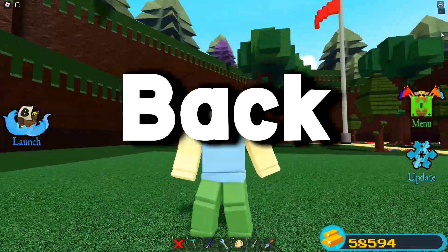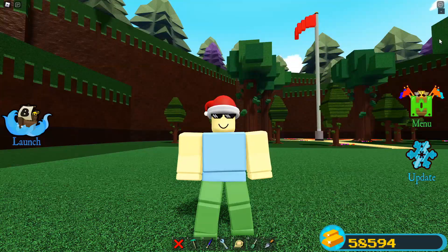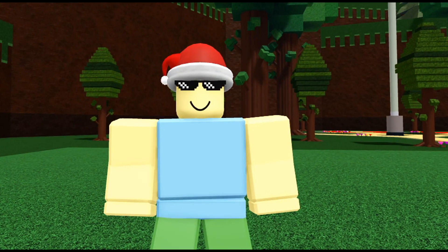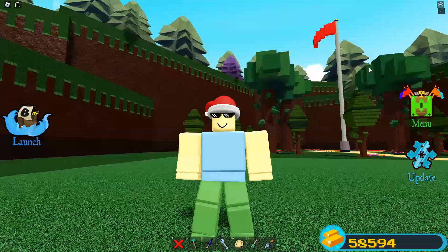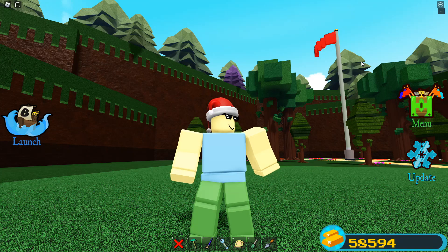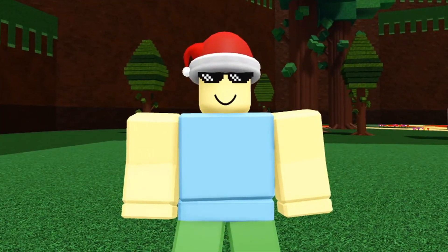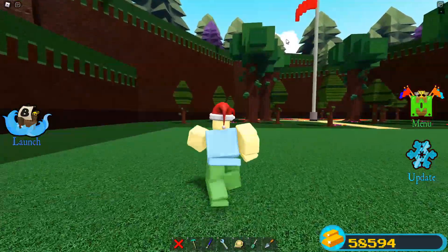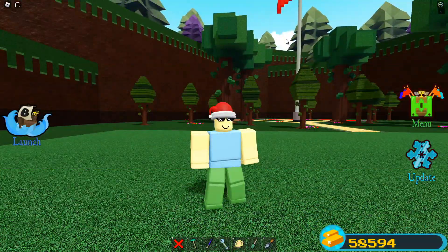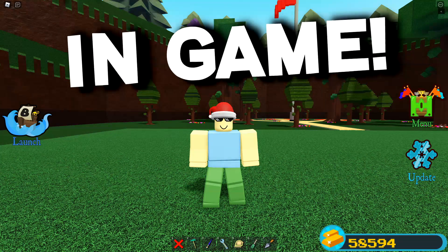Welcome back to another video! We're back inside Build a Boat and in this video we're showing off a highly requested item — a boom box, basically a speaker that actually works in Build a Boat. This thing is absolutely insane, it looks super sick, and it's fully functional. I've seen a lot of people suggesting this idea inside Chill Thrills' Discord server, and now it's basically in the game. It's honestly super cool.